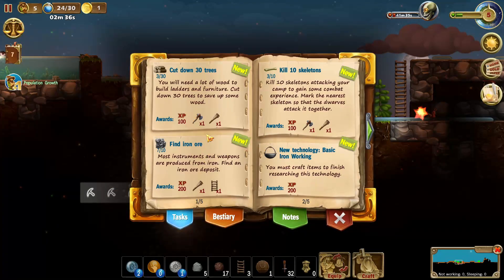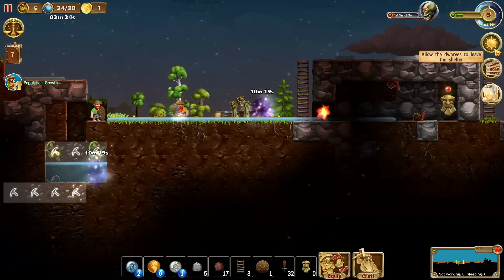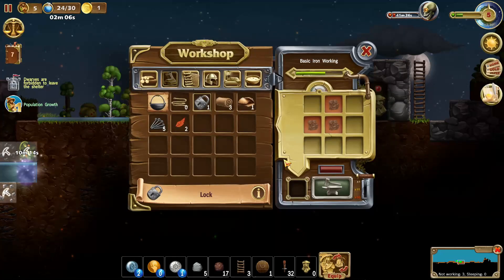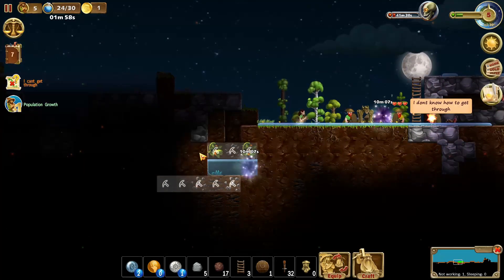Here are all of our missions — doing these is going to give us a whole bunch of free rewards. In order to get the door unlocked we need to get metalworking here, so we need to get a lot more iron. I really need my people to come through here as soon as possible.